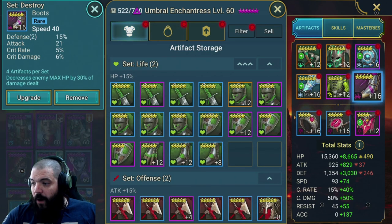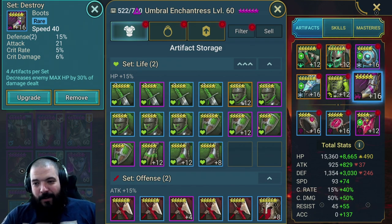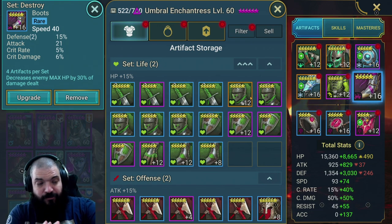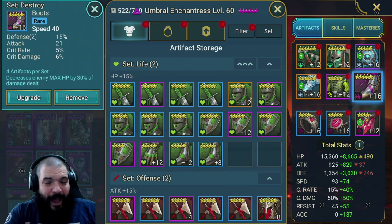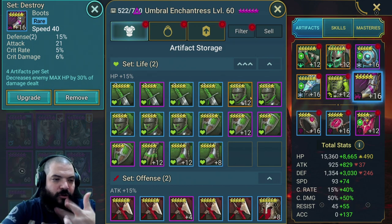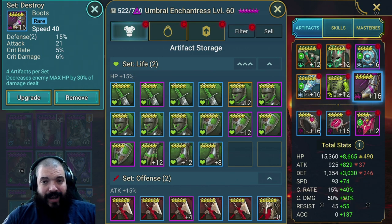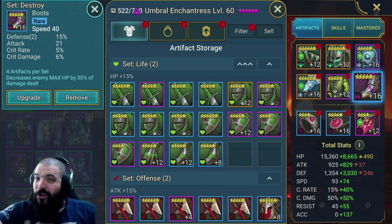For boots, you want speed boots nine times out of ten. The substats you're looking for are accuracy, crit rate, crit damage - and of course defense. Defense, accuracy, crit rate, crit damage - probably in that order. You want to get Umbral up to about 200 accuracy; once you've got an accuracy banner, you'll get a big chunk of that straight away.